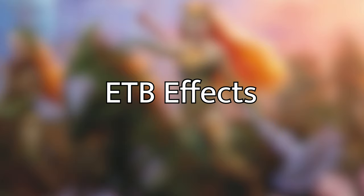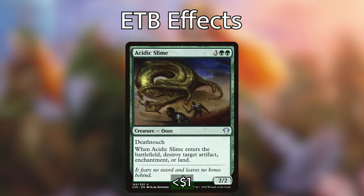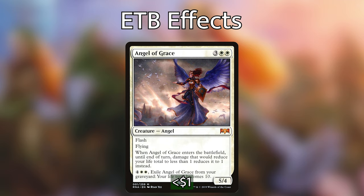In addition to ETB triggers that make tokens, we've got some other really good ETB value blink effects. Acidic Slime, when it enters the battlefield, can destroy an artifact, a land, or an enchantment — that flexibility is awesome, and being able to blink it several times can be super backbreaking. We've also got Angel of Grace, which is super cool: when it enters the battlefield, until end of turn, damage that would reduce our life to less than one reduces it to one instead. This can be a game-saving card if we're about to die — we can flash it in and keep our life total at one, then blink it to maintain that protection.